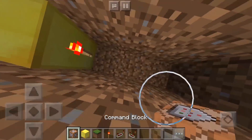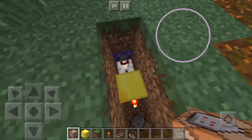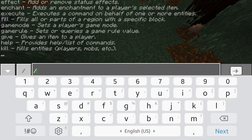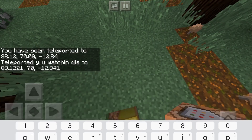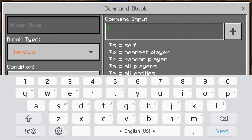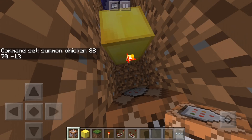Place another command block right here, then go here and do tp — this and this and also this. You're gonna write these coordinates down somewhere. I'm gonna write this thing down here: summon and negative 13, like this. There we go.